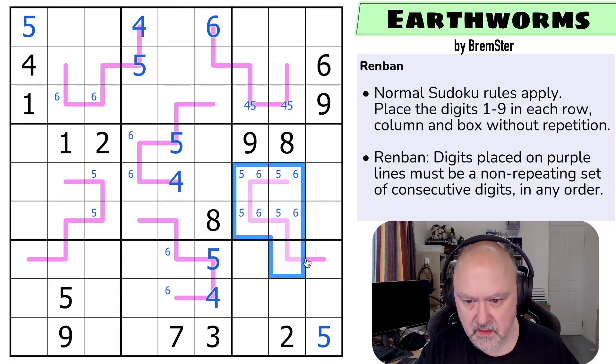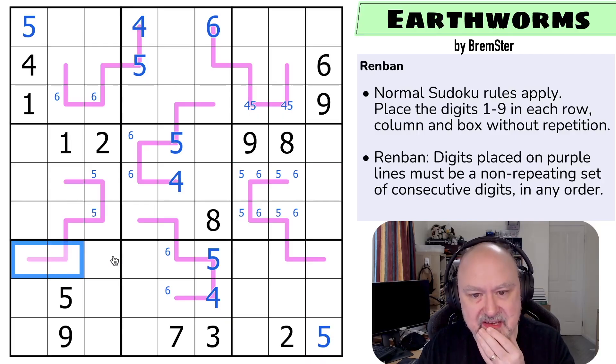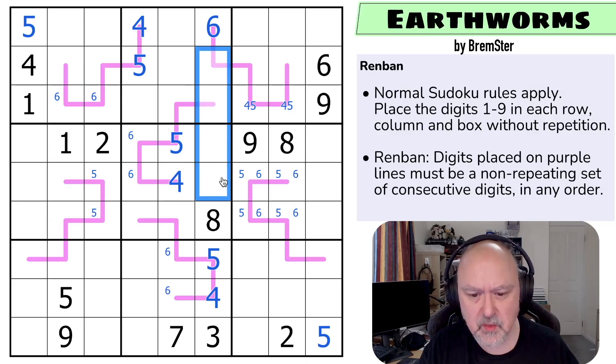Four on this line — not sure yet. So can I tell anything more about the nature of the lines? If I can force a digit onto or off a line, that's going to tell me a lot. This is a trick I like with Renbans. I wanted this puzzle to be a little easier so I went with six-cell lines. What are these digits? These are one, two, three, four, five, six, seven, and nine. So these are one, two, seven, and nine — but there's no one, two, or nine there. So that's the seven, and I can take seven out of those.